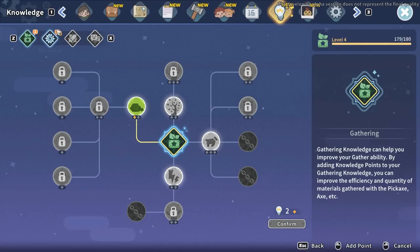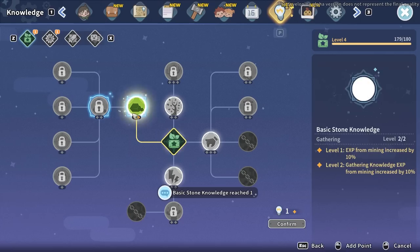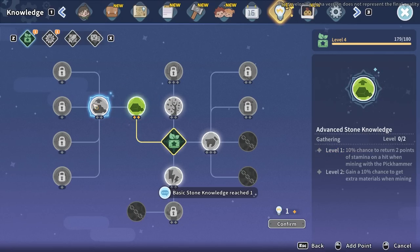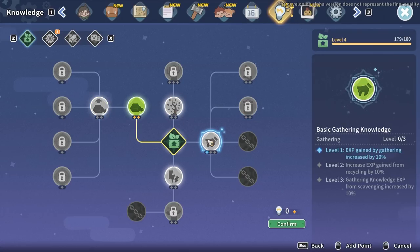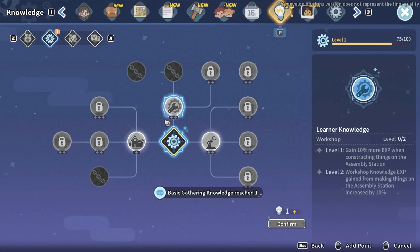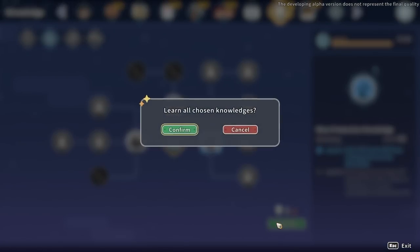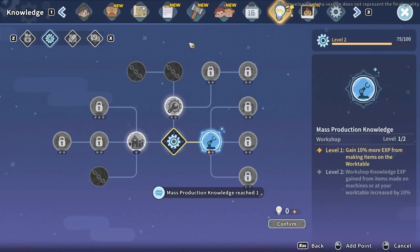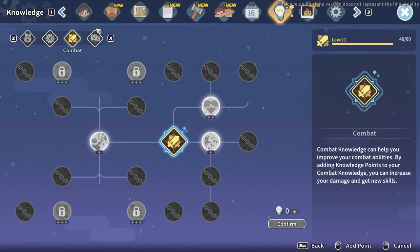It looks like I have to use the points in certain places - that helps a lot actually. I've put some into stone knowledge and that's opened up advanced stone knowledge - ten percent chance to return two points when hitting with a pick hammer. I might go with a little bit of gathering knowledge as well, so I'm making a bit more EXP with everything I'm doing. The work table is where I'm making most things at the moment. The assembly table will probably come in a bit later. That's all my skill points spent.